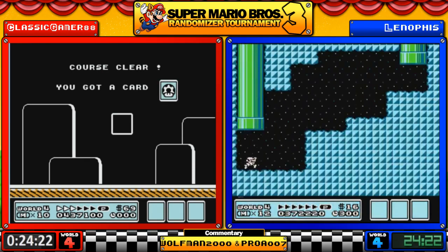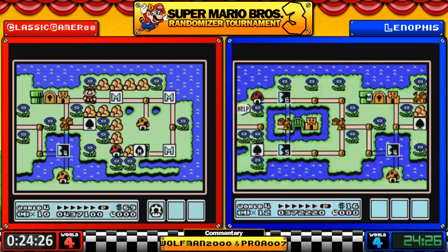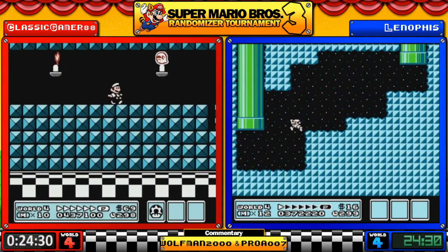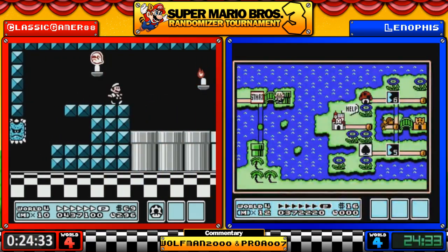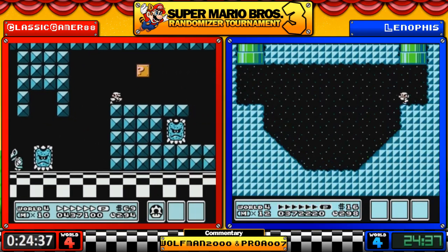If Leno gets more hammers from the end card game, that'll play to his advantage because we still have Worlds 2, 3, and 5 left to play, and 2 and 5 can be really beneficial.